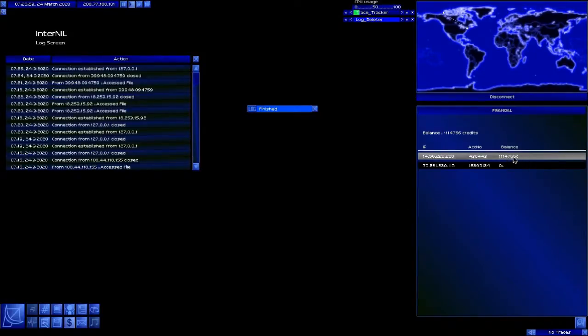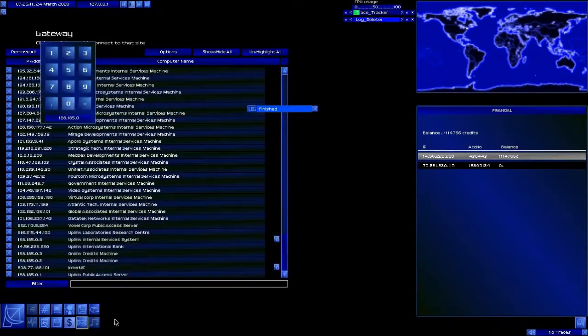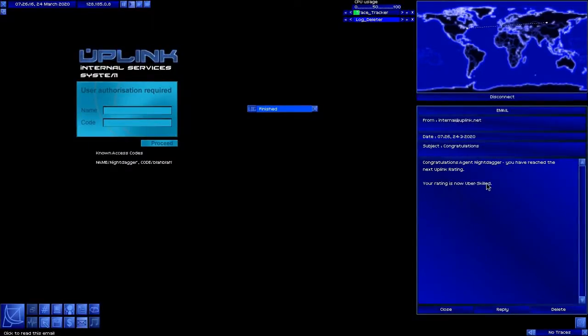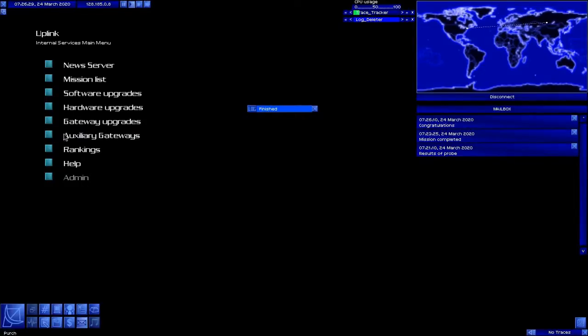In order to tell that, the best thing you can do is just connect to Uplink Internal Services. We just got an email — congratulations, your rating is now uber-skilled. That usually means you've pulled off a successful bank hack. Sometimes you will still get caught, but not usually. We can now start spending some of our ill-gotten gains.